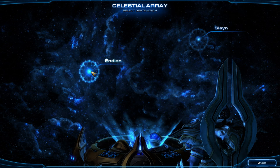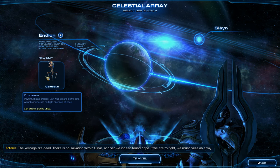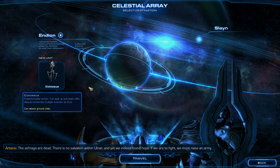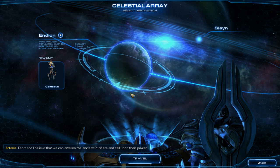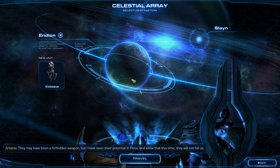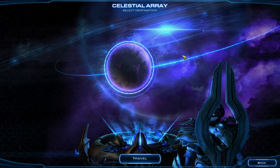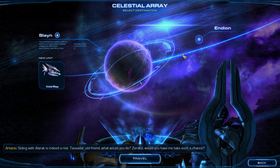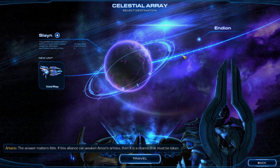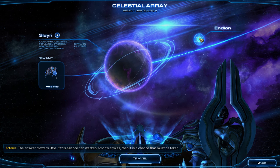Alright, we got two choices here — Endion and Slayn. 'Xel'Naga are dead. There is no salvation within Ulnar. And yet we indeed found hope. If we are to fight, we must raise an army. Phoenix and I believe that we can awaken the ancient purifiers and call upon their power. Perhaps the Conclave misunderstood them, treating them as simple robots and not proud Templar.' 'Siding with Alarac is indeed a risk.' 'If this alliance can weaken Amon's armies, then it is a chance that must be taken.' I'll start at Endion.